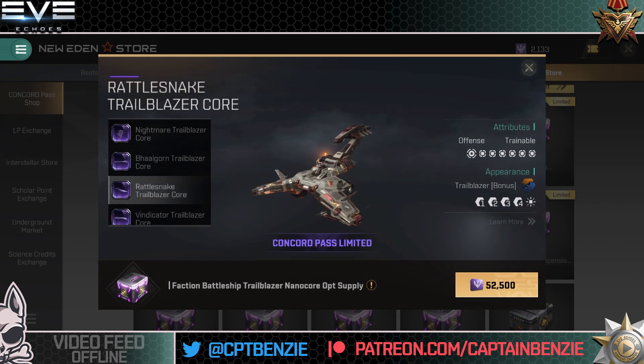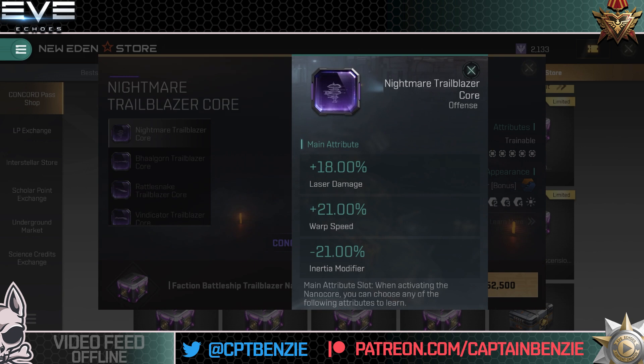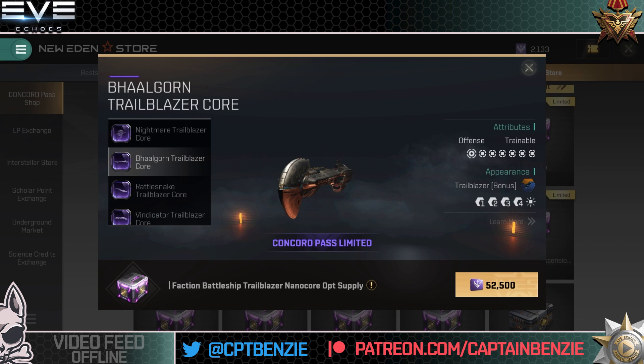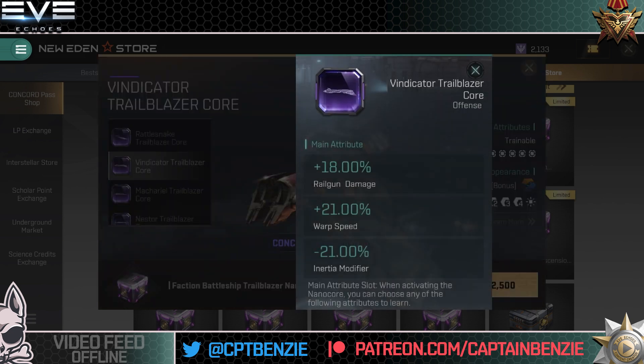Let's look at the Rattlesnake one first since I'm flying a Rattlesnake. Looking at the core itself, our main attributes are 18% drone damage, 21% drone tracking speed, or a 21% reduction to inertia modifier. In stripped-down nanocore terms, it's 18% main weapon damage and 21% inertia modifier. Looking at the Nightmare Trailblazer for comparison, secondary slots are usually warp speed — the Rattlesnake just gets drone tracking speed rather than warp speed, whereas all the others run main weapon damage, warp speed, and inertia modifier.